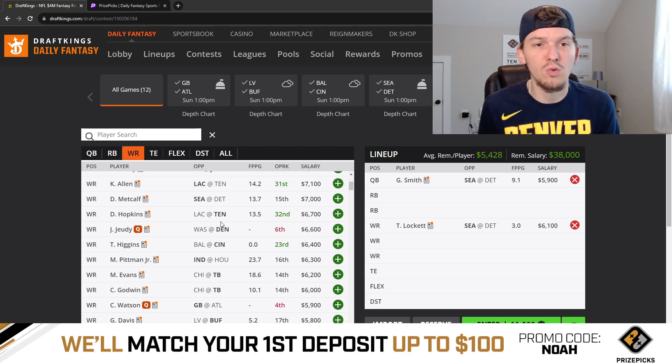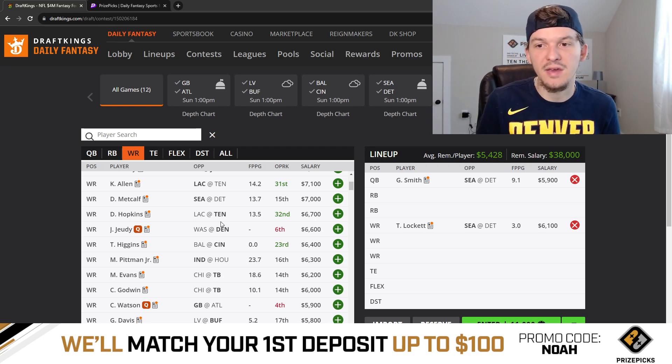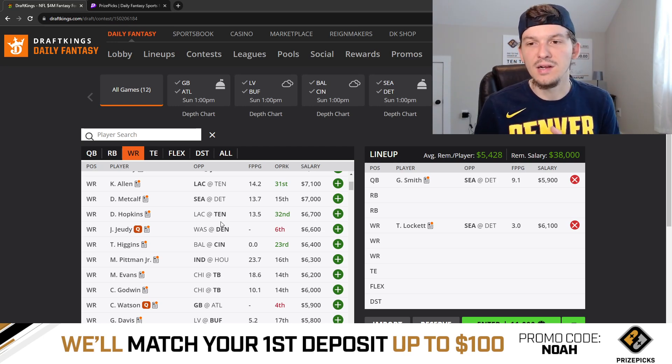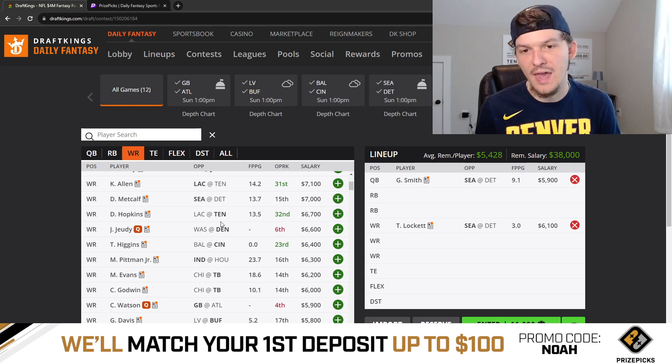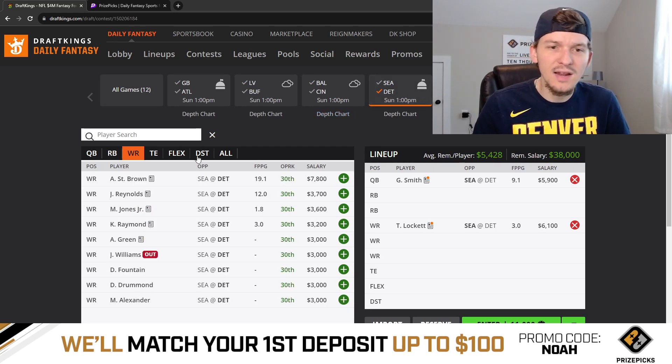If we're stacking up, we almost always want to use a runback. If you look at the winning GPP lineups every week, there's almost always a quarterback-receiver stack, and then usually a player from the other side of that game. In a scenario where our quarterback is scoring a lot of points and throwing touchdowns, that pushes the other team's offense to put up points as well. Week one, the winning stack was Tua with Tyreek Hill in the Dolphins-Chargers game — Tyreek had a massive game. That's always in the range of outcomes when you're stacking high-total games. This Seattle-Detroit game has the second highest total on the slate at 47.5.